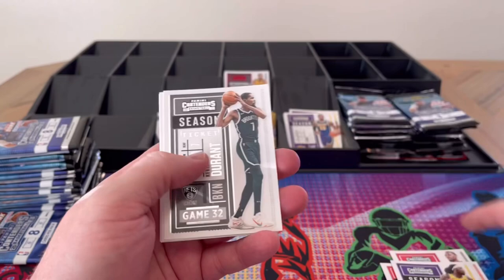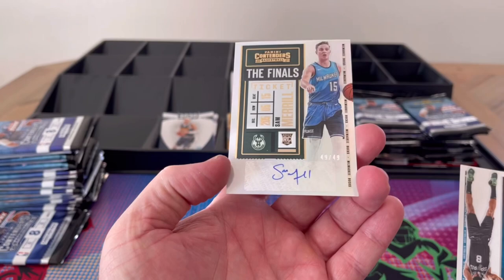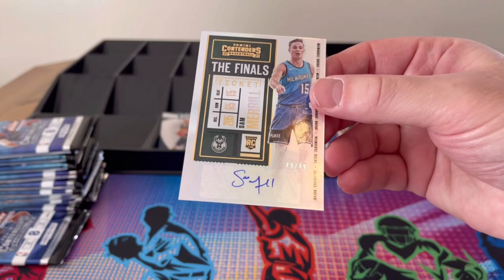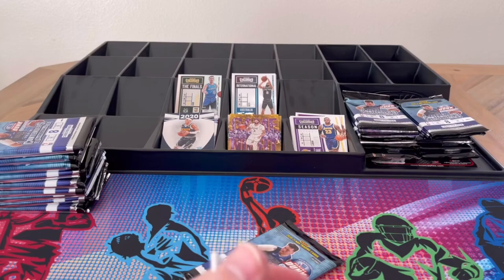Looks like we have a rookie auto that I was incorrect about on the other side. Sam Merrill, numbered to 49 — last on the print run numbered to 49 — with Patty Mills international ticket out of Australia. That is really nice: autograph, rookie, and numbered. I'll take that — so I was incorrect about the auto, let's open that pack and see what's in it.